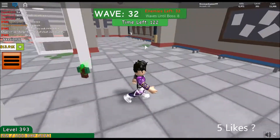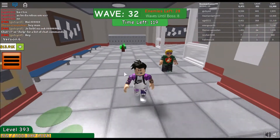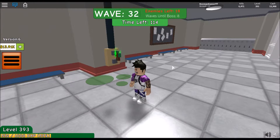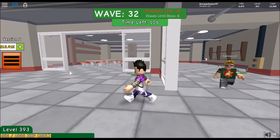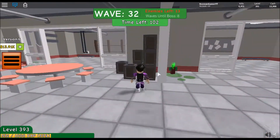Pretty much what the game is, is all the players in the server are a team. There are waves and waves of zombies — infinite waves. You have a gun and a melee weapon and you have to kill the zombies. Every 10 waves there is a boss, and yeah, that's pretty much it.